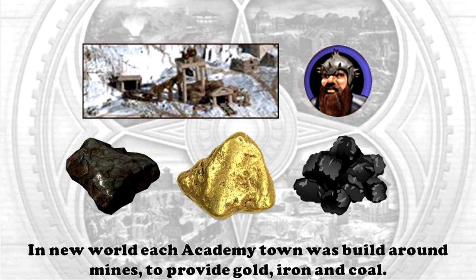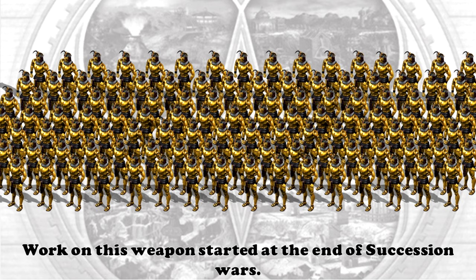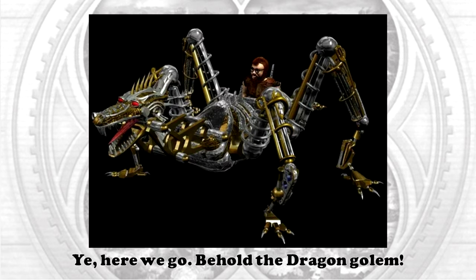In the new world, each Academy town was built around mines to provide gold, iron, and coal. All these resources went to produce gold golems and a powerful new secret weapon to defend mages. Work on this weapon started at the end of the Succession Wars, but only when the dwarves started providing plenty of resources was the project finished: the Dragon Golem. That's the wrong slide — here we go.